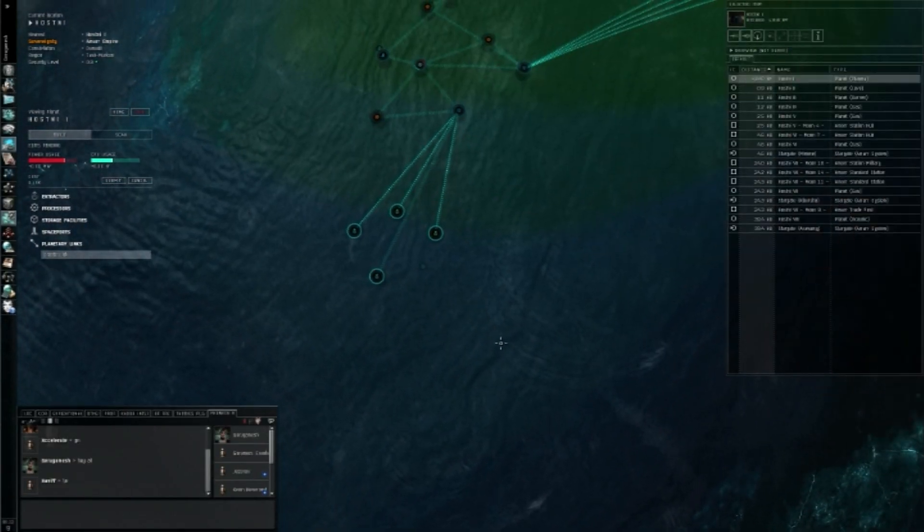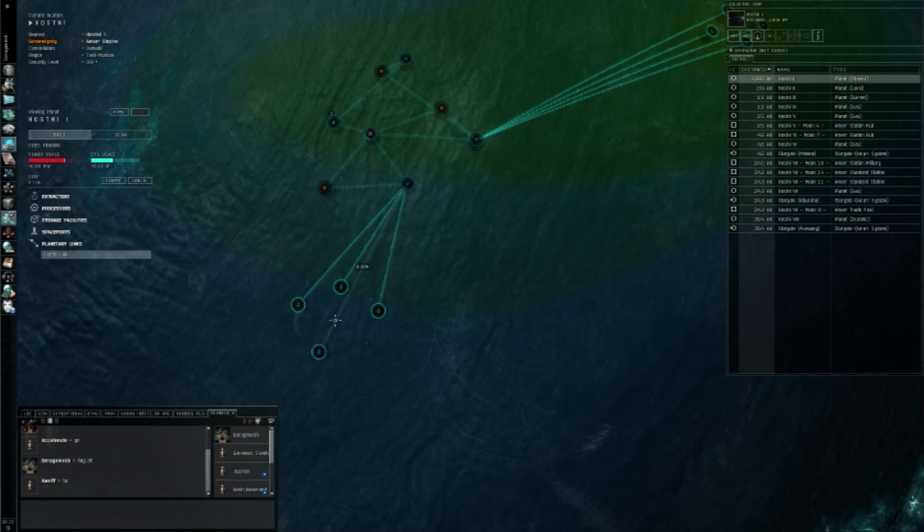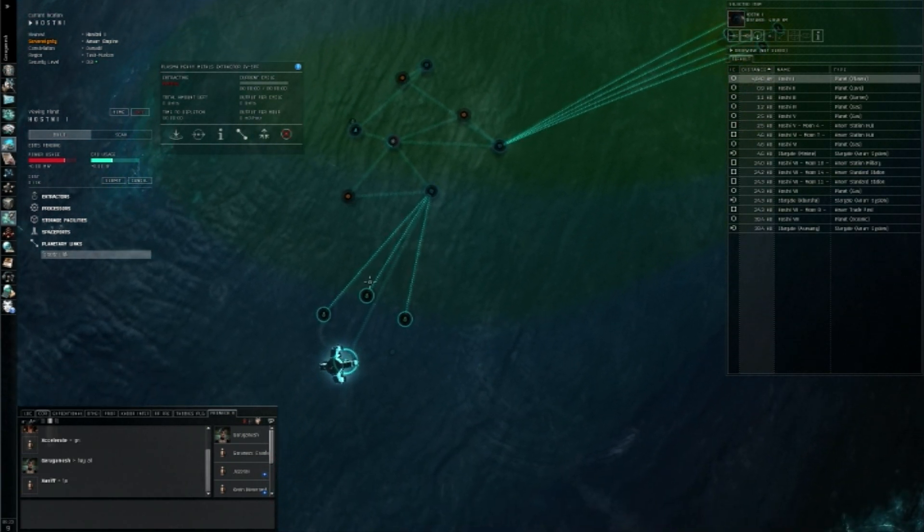Here's another thing: surveying and routing your materials to your storage facility. First thing you need to do in order to survey — you see all these lines that aren't glowy? Like this one right here — that means it is not routed or extracting. I have these right now moving and doing their thing.